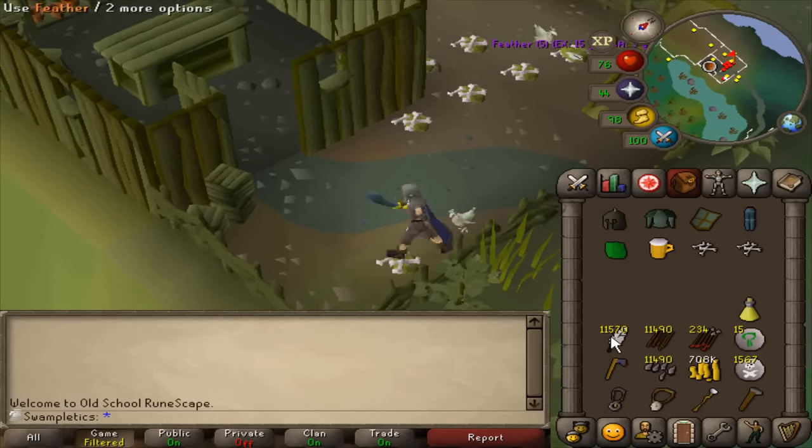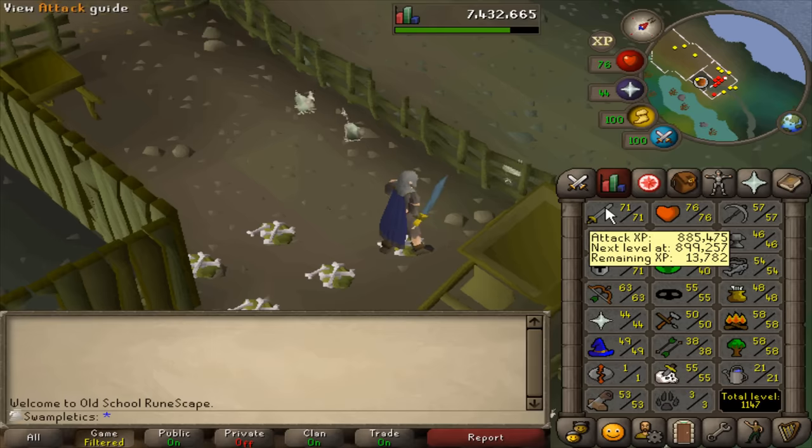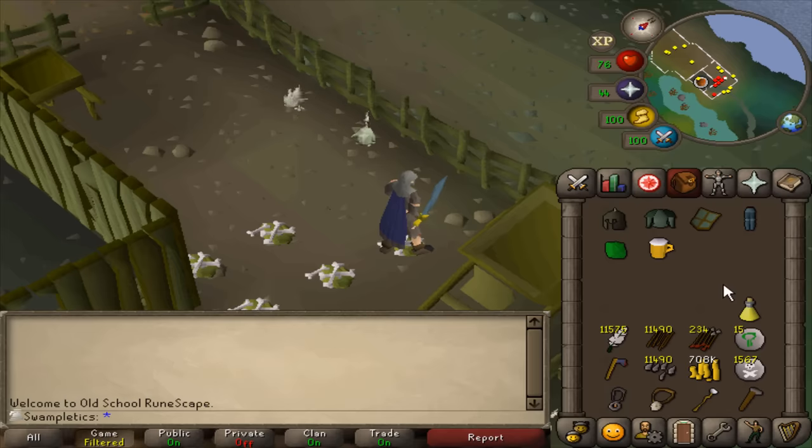I have way more feathers than I actually need — I was just so in the flow. 1k away from 45 Prayer and 13k away from 72 Attack. That was a lot of attack XP gained on chickens.